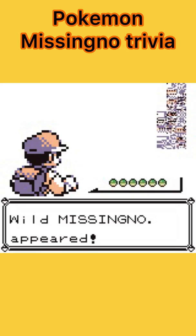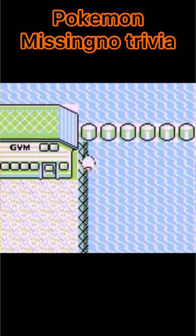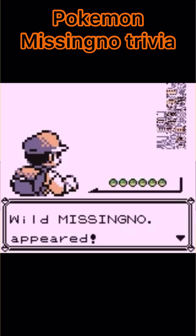MissingNo is a Normal/Bird-type glitch Pokémon whose most common form looks like a jumble of pixels encased in a backwards L. It made an appearance in both Pokémon Red and Blue, and is made possible when the game's code is unable to read and determine what Pokémon should appear when you encounter one in the wild. The most simple glitch to trigger MissingNo is the Old Man Glitch.